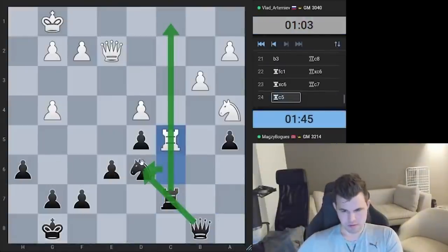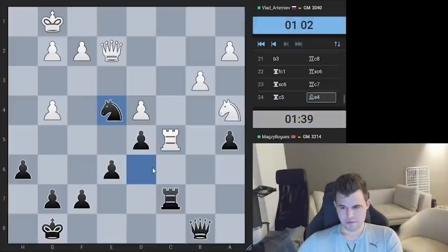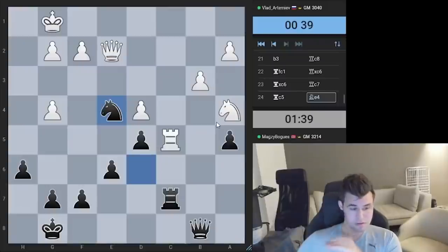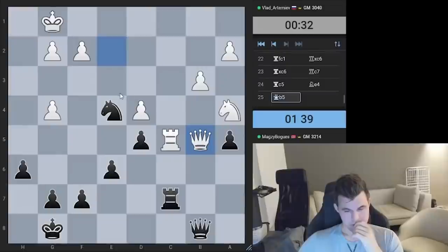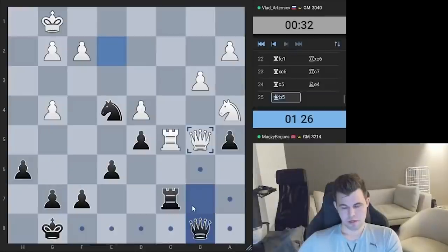Oh, he probably made a move a long time ago, I just didn't notice. Rook c5 — yeah, let's force that exchange. Queen b5, queen b5, rook c1, take on f2 — we can take on a5 but it looks good for me. He goes for it, interesting choice — certainly complicating the game.